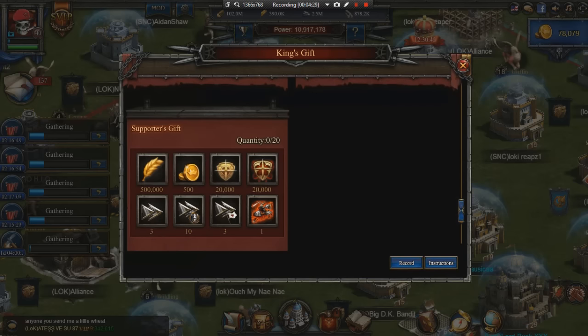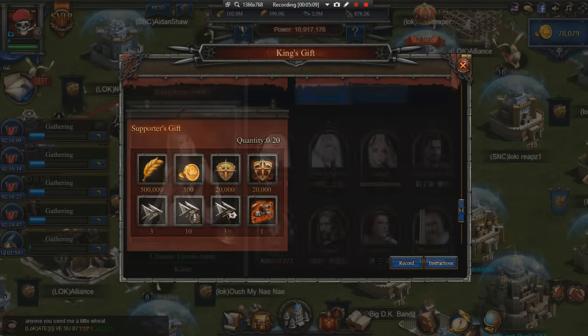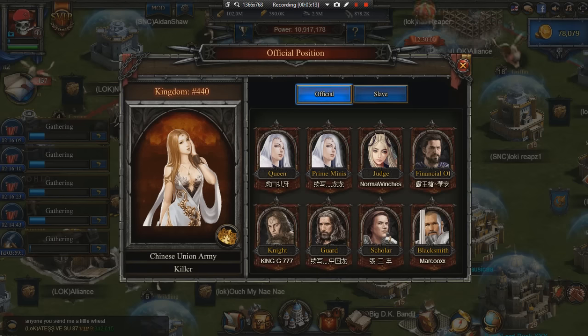Then there's the Supporter's Gift, which you give to people reinforcing the throne and castles. I usually give the Conqueror's Gifts to people who lost the most troops and helped the most — someone who was there the whole throne and did everything they could. The Supporter's Gifts include 500k food, 10 troop speed-ups, three regular speed-ups, three wounded recovery, one march acceleration, and 20k honor. Pretty sweet gifts to distribute. Now let me click on what the king gets as their own buffs.